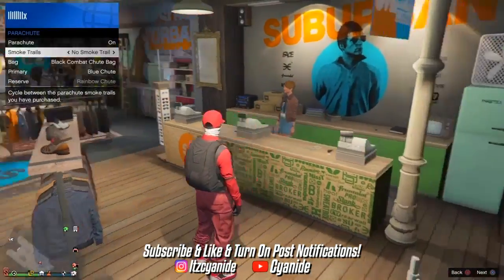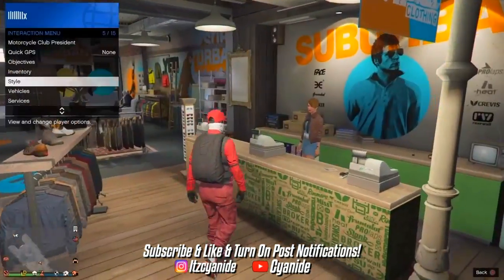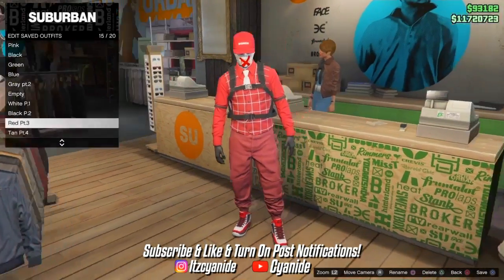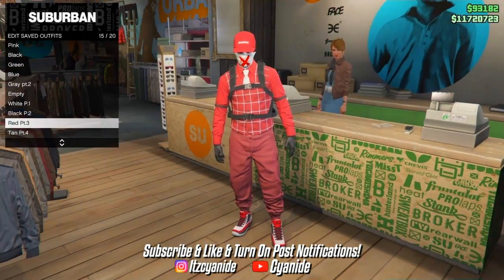If you want to add the parachute go for it — I added it and I like how it looks. Once you've added it, go ahead and save the outfit. We're officially done with the red outfit.